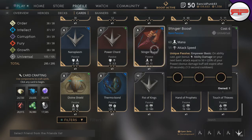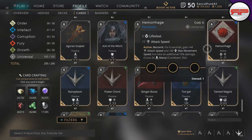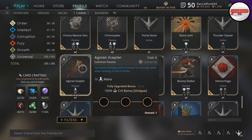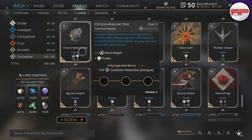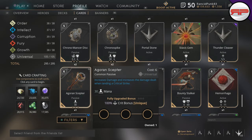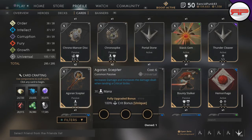Here's Agoran Scepter — fully upgraded bonus, there is a line there, it actually needs to be fully upgraded to get it. Now, the next important thing: some cards have 'unique' in brackets next to their fully upgraded bonus. You cannot put two crit bonus cards on one deck — that will not work. You will not get the extra 100 crit on your crit bonus card because it's a unique.